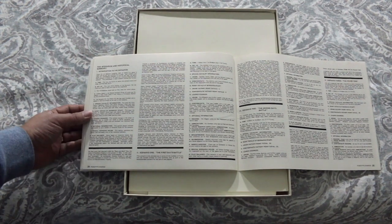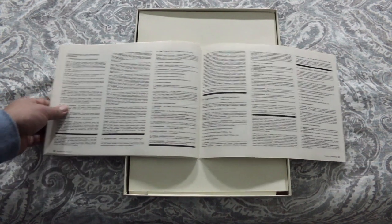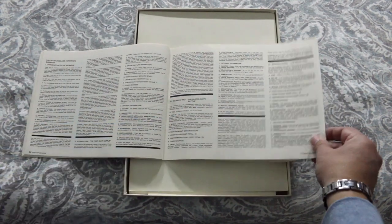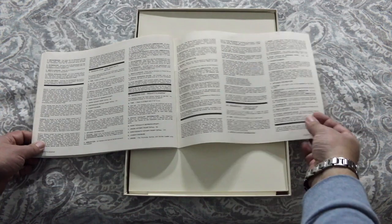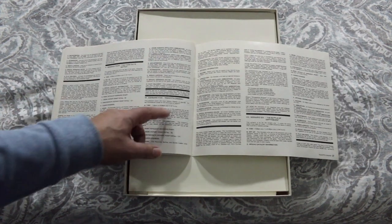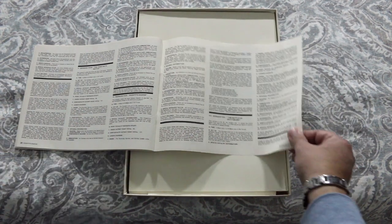Here are the scenarios: scenario one, the first day's battle; scenario two, the second day's battle; scenario three, the Round Tops; scenario four, the third day's battle; scenario five, Pickett's Charge; and scenario six, the Battle at Gettysburg. On the back it's showing the sequence of play with all options.